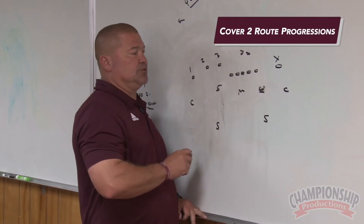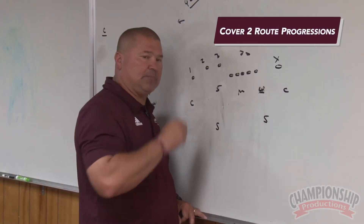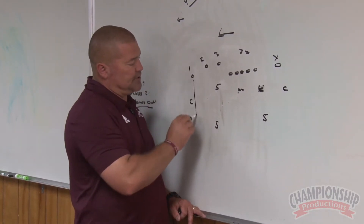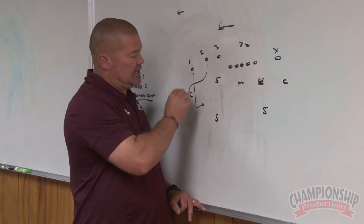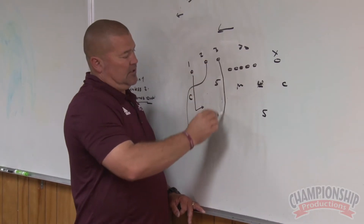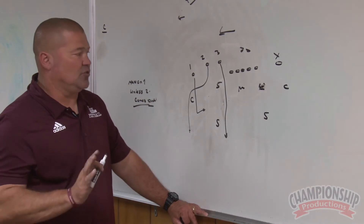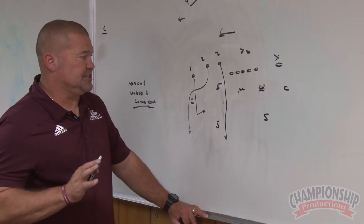If we're playing a true Cover 2, we'll go through any type of route progressions. The first one we'll go into is curl, out and up, and vertical. The way this would work itself out, just going by the rules, this is an example.